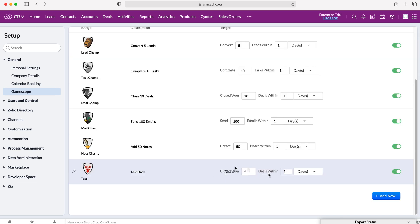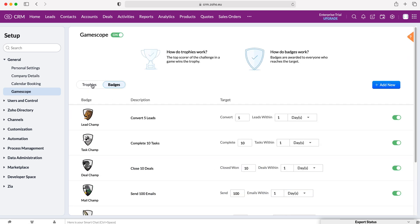As you can see — close one, two deals within three days — and then you get that badge. The same process applies for trophies as well, it's very similar. So it's a really good tool and really good fun, and that is essentially what GameScope is and how to create new GameScope badges and trophies inside of your Zoho CRM system.